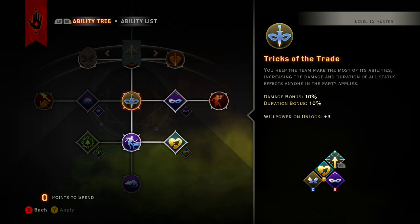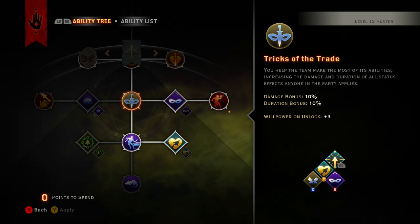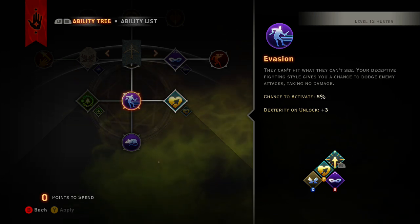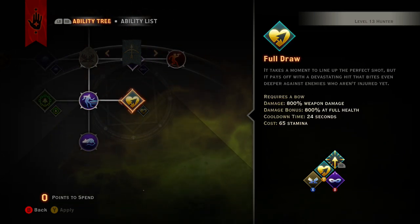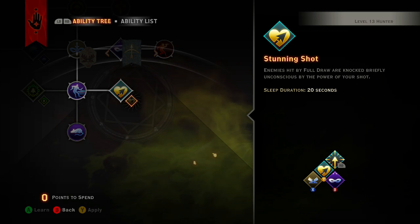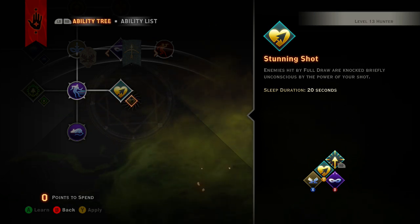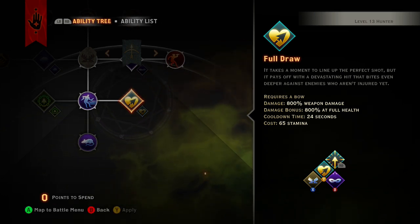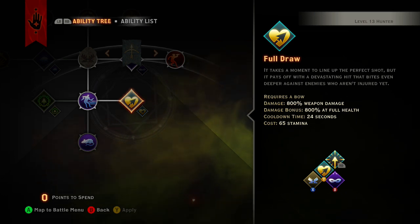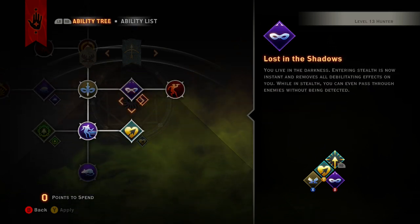At level four we want to get Trick of the Trade — it increases you and your whole party's static status effects and damage bonuses, so that 10% really helps out a lot. Then Evasion — I don't really care for it but you have to take it to get Full Draw. I wouldn't recommend getting Stunning Shot because that wastes a point and the sleep duration is 20 seconds but if anything hits the enemy while it's sleeping it wakes up. Full Draw does 800 weapon damage and an additional 800 at full health, for a combined total of 1600, and with another 50% that puts it up to 2400 between just these two skills.